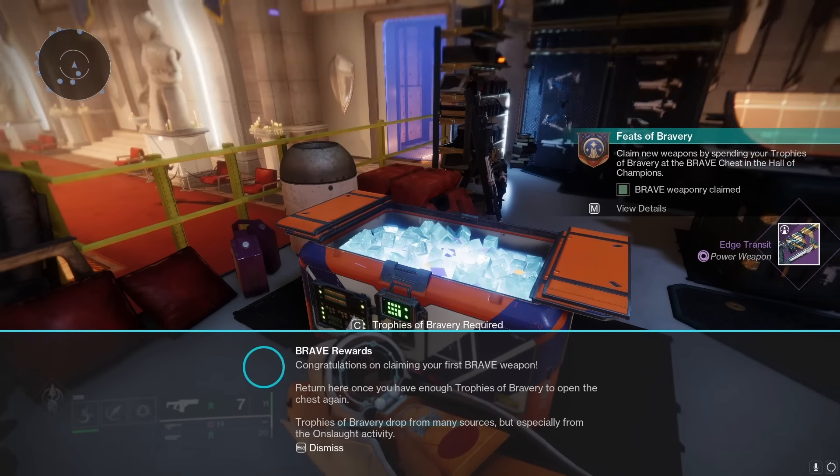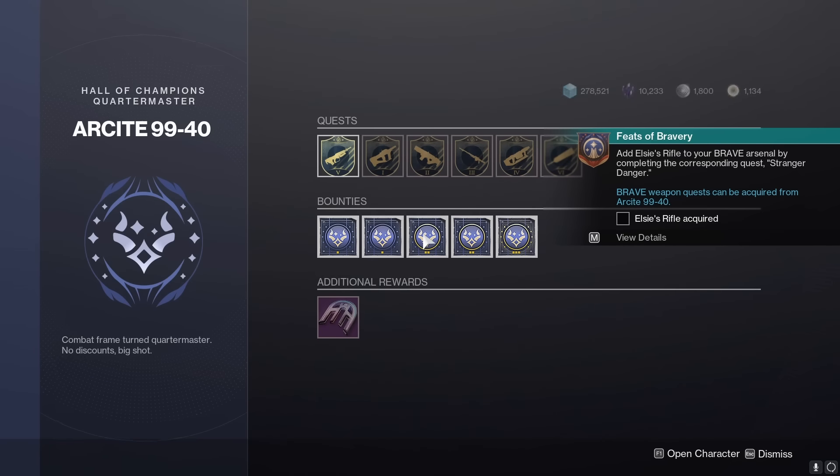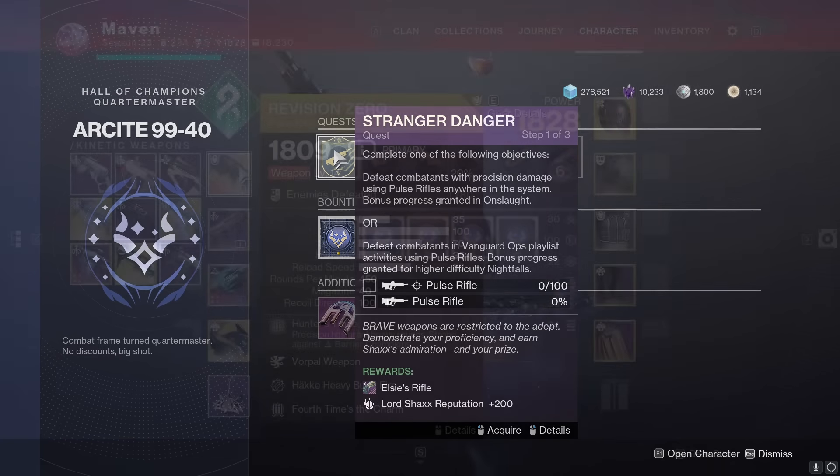After returning to the Hall of Champions and talking to Shaxx, you can then talk to the sweeper bot to his right. This will give you an attunement quest. It starts you off with the one for Elsie's rifle as a little tutorial. You can have two different objectives to complete this quest: you can either complete vanguard activities, or you can get 100 precision kills with the pulse rifle anywhere in the solar system.